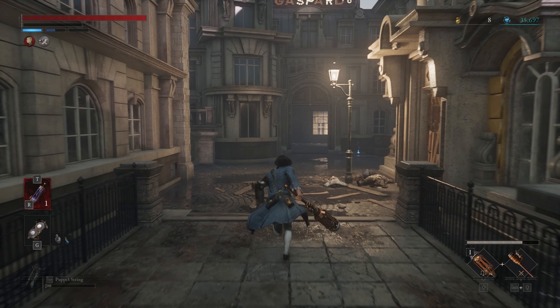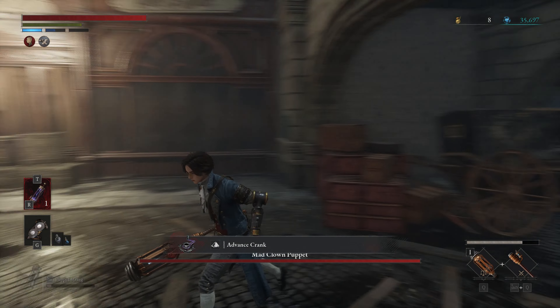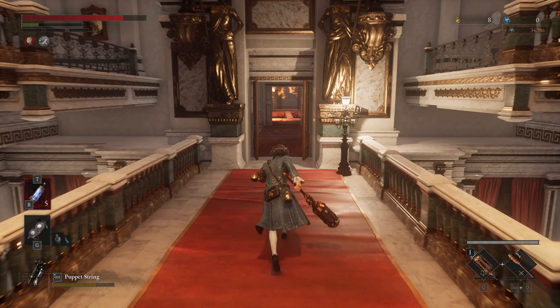Next, head upstairs. Finally, obtain an advanced crank from the ground.